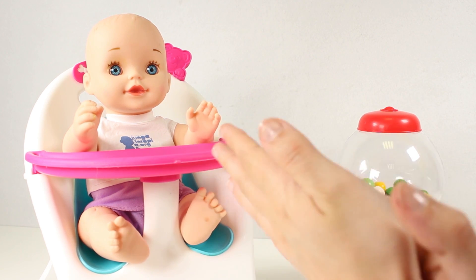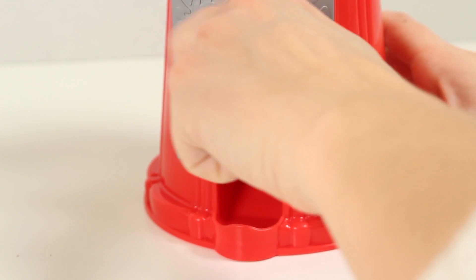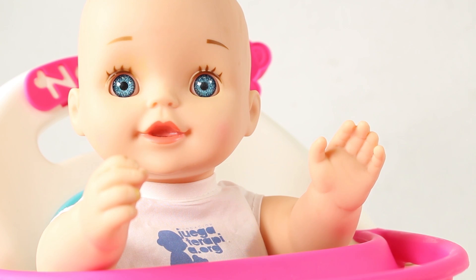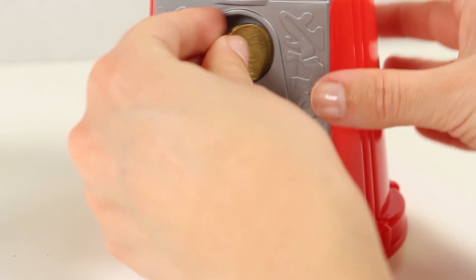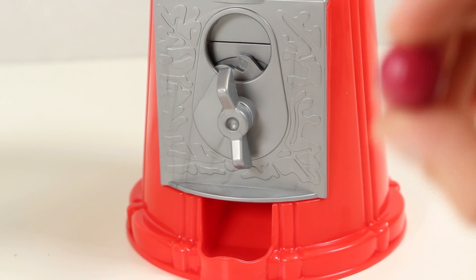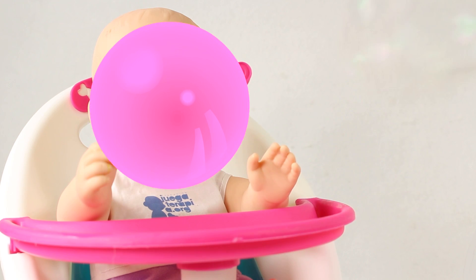I've got another coin, so come on, let's do another bubblegum. I wonder what colour we're going to get now. Another white? Come on then, let's do another one. We've got another colour but we don't want to repeat colours, let's try again. Come on, different colour! Oh guys look, now we've got a bubblegum in the colour pink. Now our baby can blow a pink bubble. Are you ready baby? Let's go. Excellent baby, I can't believe how good you're doing.